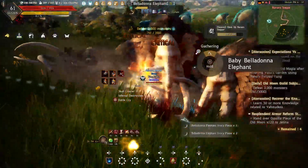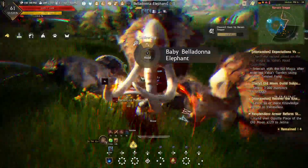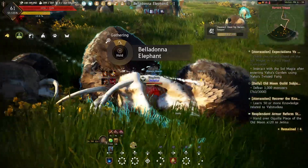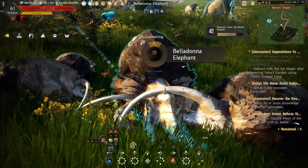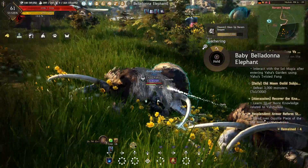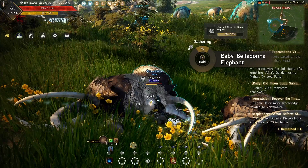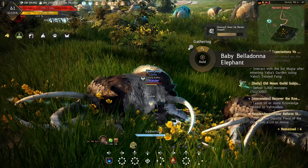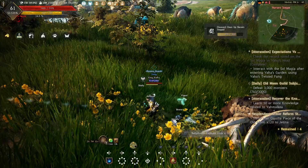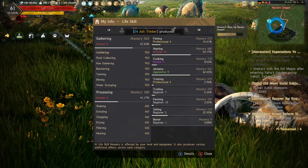After killing them, you have two ways to get this piece. You can get it from killing them, but you have a higher chance of getting Volterra's Memory by gathering and tanning. This piece is a little different — you can get two Volterra's Memory in a single tanning if you have high gathering mastery. Mastery does matter here despite what some say.